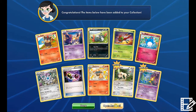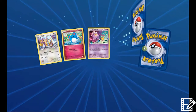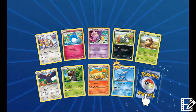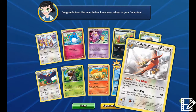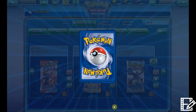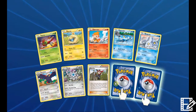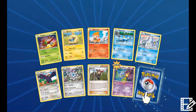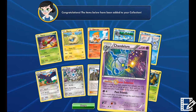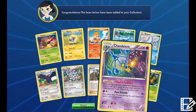Nothing too crazy in this pack, but Xerneas Break was awesome. Samurott reverse and Talonflame — nice, it's always good, so good when you're using a stage-2 deck starting with him. Makes it so much more consistent. I've got a reverse Chandelure — pretty interesting deck built around that, where a supporter in your discard pile adds damage, which is pretty cool. Might build a deck on that and upload a video on it.